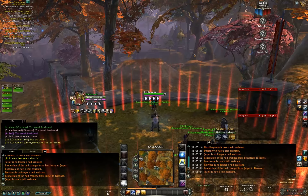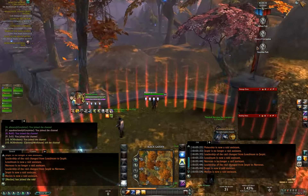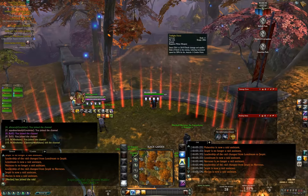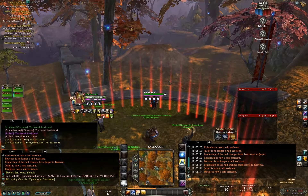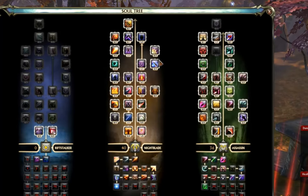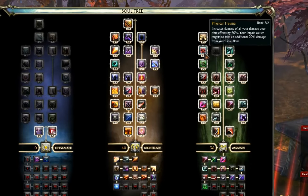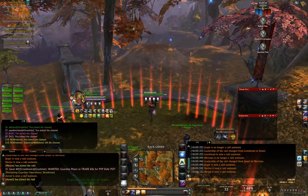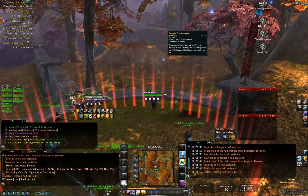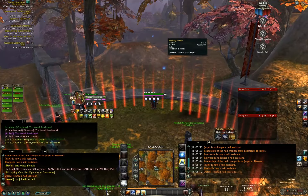Hey, what's up guys, hostile here doing a Black Garden, just showing you a DOT spec. Basically it's just a bunch of DOTs. The spec is relying on poisons and the DOT from fiery spike in combination with poison malice and all that - that'll give you your burst.